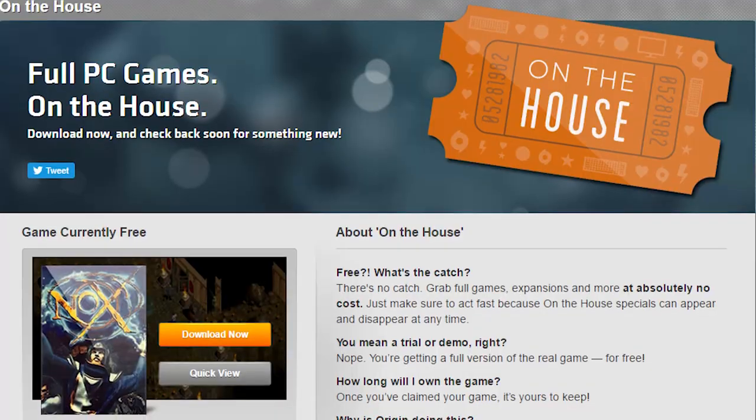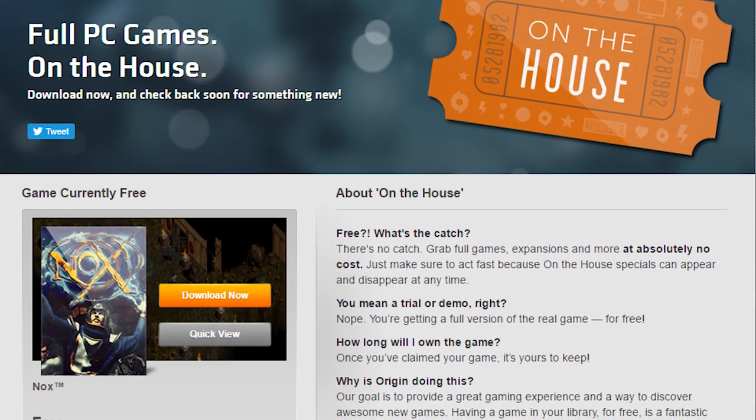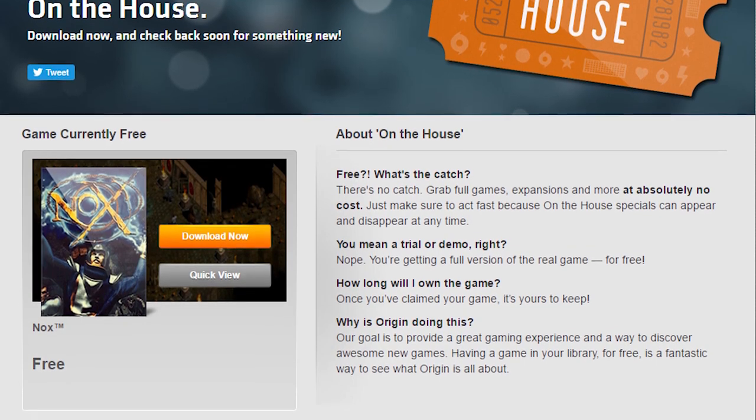On a final note, something to keep an eye on: EA is constantly updating what they call the On the House section. This is where they will throw a title up from their back catalogue and it's absolutely free to anybody that jumps on it. The problem is there's no time limit for how long a title will be there, and there are no date announcements for when the next title will go up — so this is something you've got to constantly keep your eye on if you want to stay on top of all their deals. So keep your peepers on it, people.